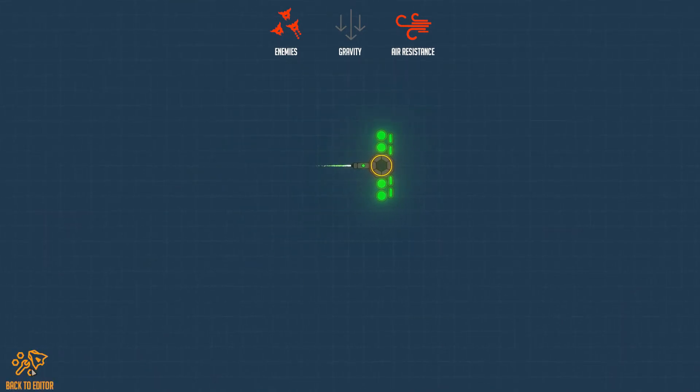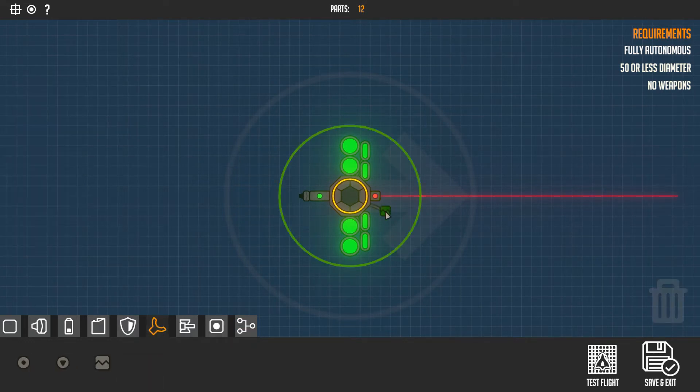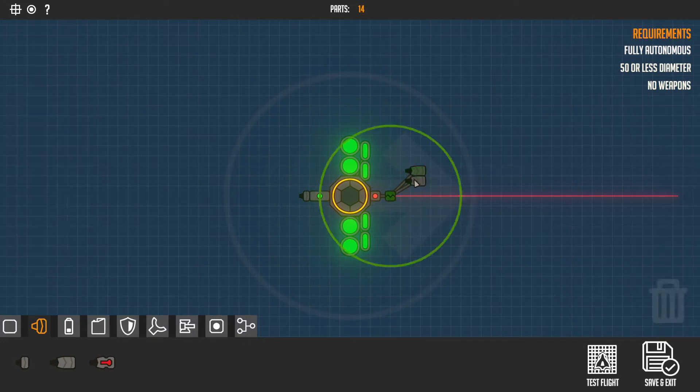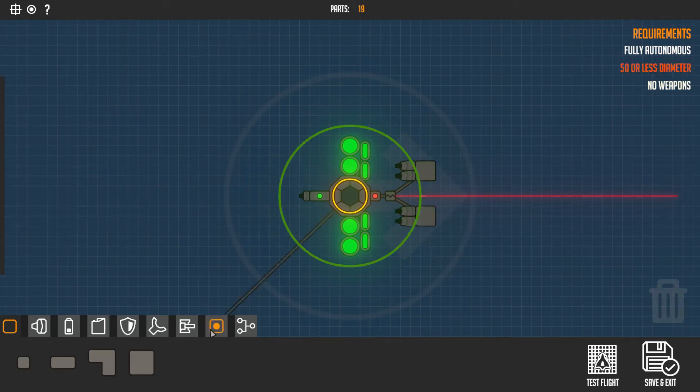So what's next? I think I might copy the design of the monstrous thing I'm facing off against by having a frontal defense mechanism that I can shoot off and have chase enemies, just as a means of protecting the main body of my drone. So let's try that out.